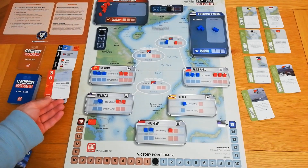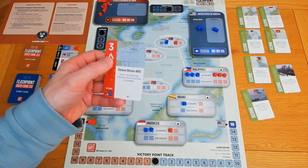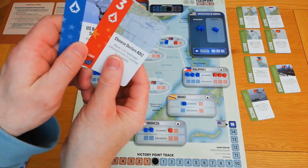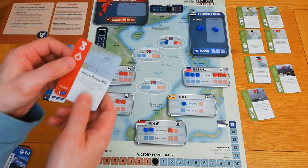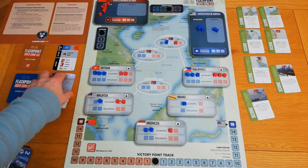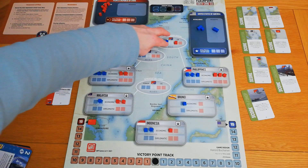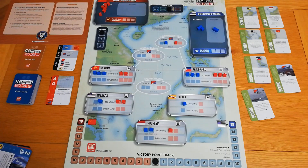We flip the next card: a three-value operations card, quite good for China, with a matching aircraft symbol on both cards. But there's no China-friendly card underneath so it can't do a mode match. First we check whether it scores the CR FONOP. This is a powerful card: if you have a majority of cubes in the contested islands you can score up to four VPs based on the cube differential. Since we're drawn, there's no benefit to the bot scoring that, so it draws a solo card.